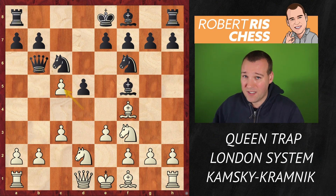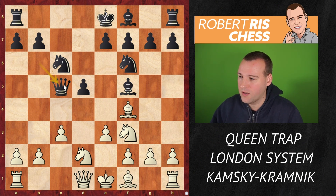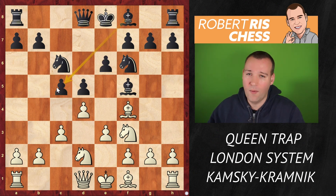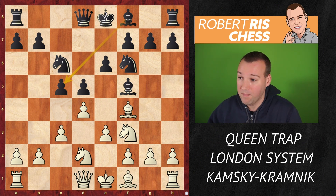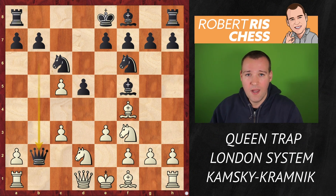Of course this pawn can be defended, but Kamsky played dxc5 — a very ambitious move giving Black a choice: either recapture the pawn on c5, which is not too great because you don't want your queen there, especially compared with the situation after e6 where Black is always able to recapture with the bishop. After Queen b6, dxc5, Kramnik decided to take the pawn on b2.